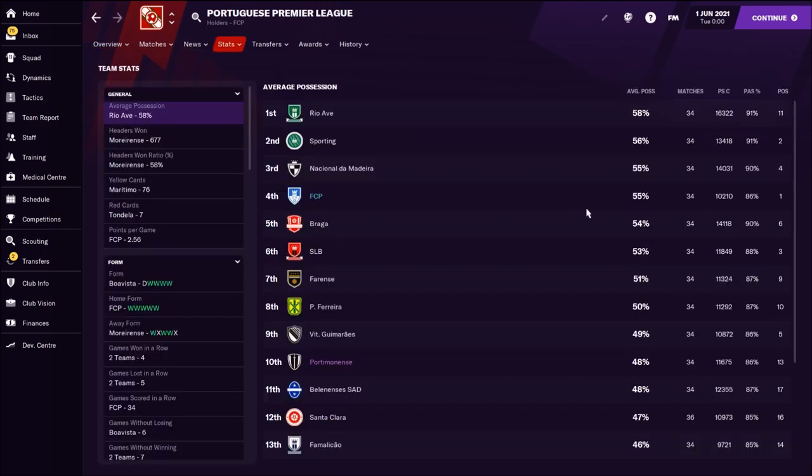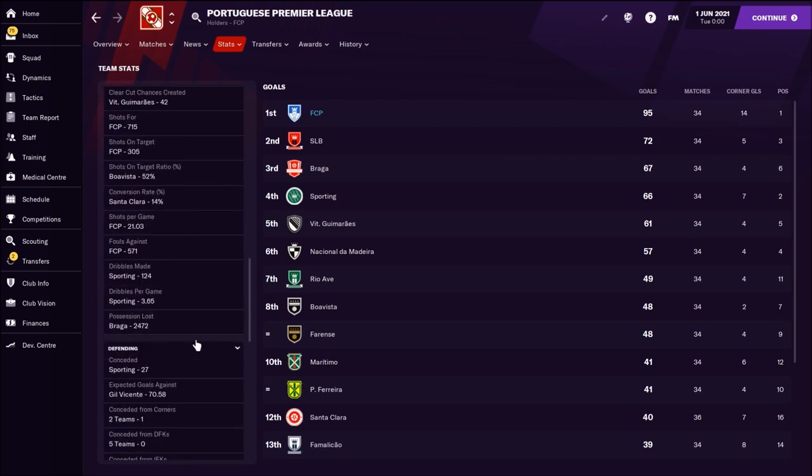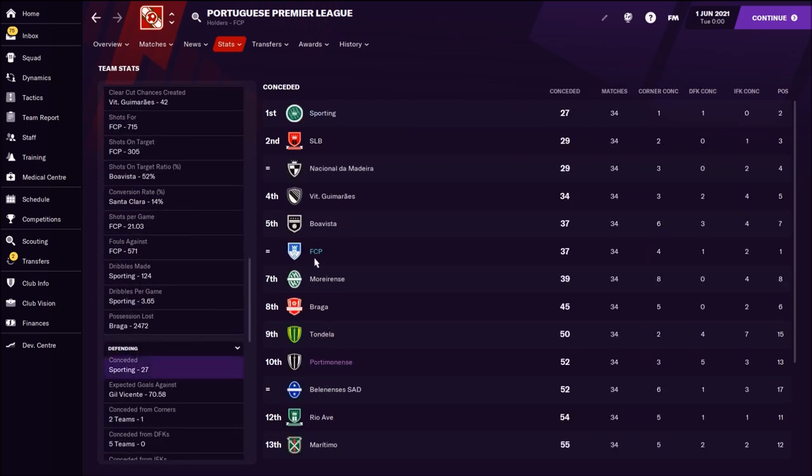The team detail stats show 55% average possession, which is high mainly because I'm playing with FC Porto. We scored 95 goals — the best in the league, about 23 more than Benfica. However, our defense wasn't that great: we conceded 37 goals, fifth in the league. This is attacking football, so you are going to concede many goals, especially if you're playing with weaker teams.